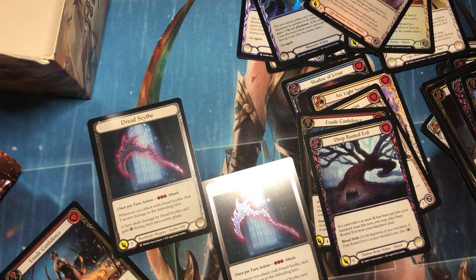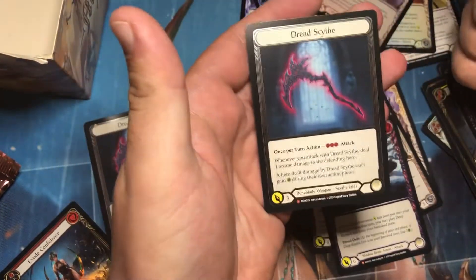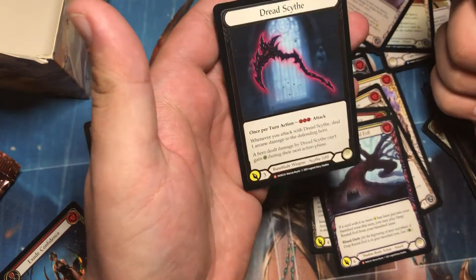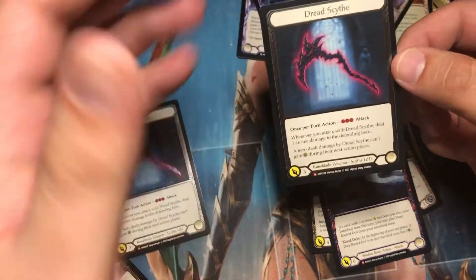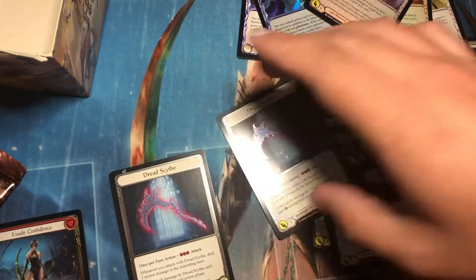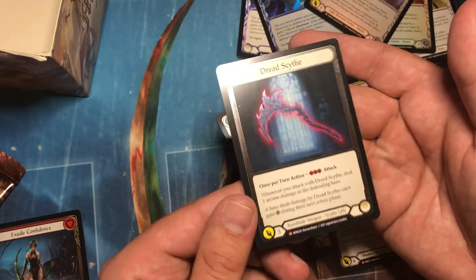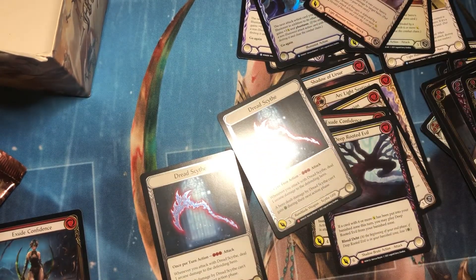I need to sit down. Are you kidding me? I'm glad I opened this box. I got it in trade for five boxes — this and some other stuff — for five boxes of some magic product that I had purchased. Are you kidding me? Two Cold Foil Dread Scythes? Anyway, thanks for watching, the one of you that has watched this video. We'll see you next time.